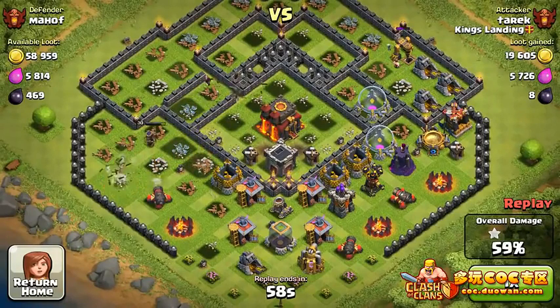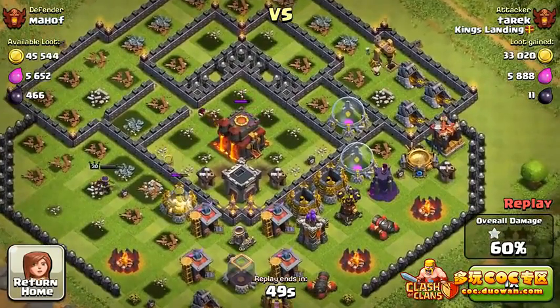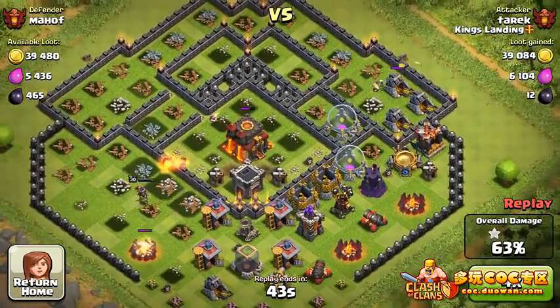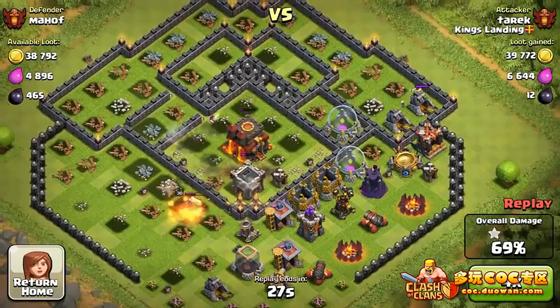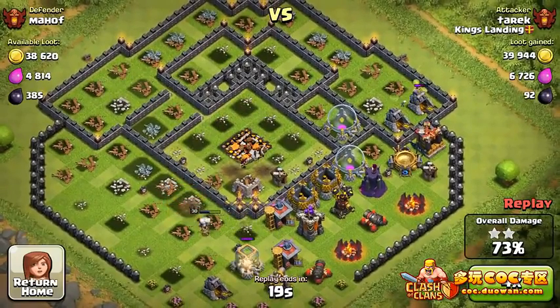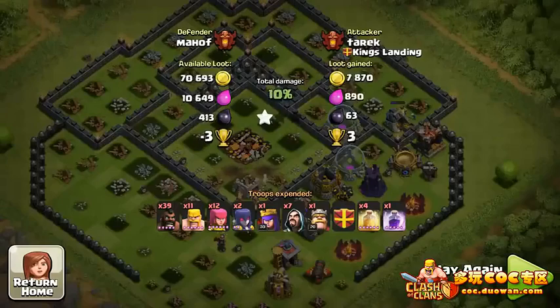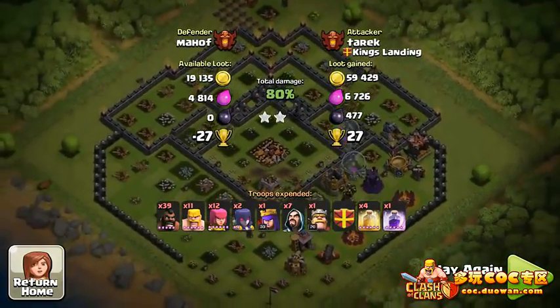There's that one wizard right there that will definitely work on the Town Hall. The Archer Queen will go around the base — probably get shut down by a cannon. She's below 30 health. And there goes the Town Hall! Seventy-four percent, seventy-six... we're going up and up. We'll get cut at 80%. Once again two stars, and that's 27 trophies — very nice.